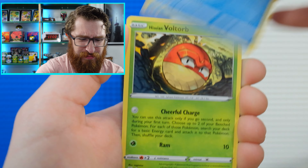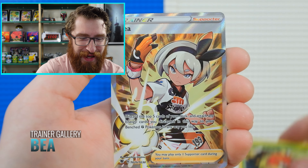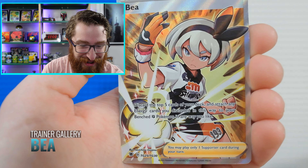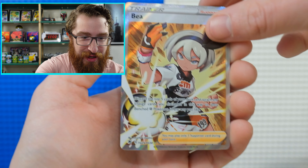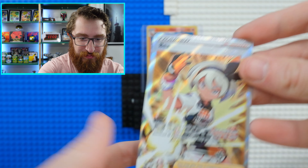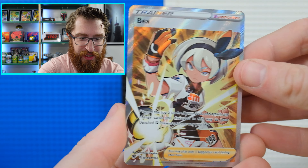Togetic, Bisharp, Mantine, Scyther, Basculin, Voltorb. Hey! Trainer Gallery! Because Astral Radiance is Bay. And Registeel — what the heck? Back to back. Thanks, Astral Radiance. It's so good to me, it's so good to us.